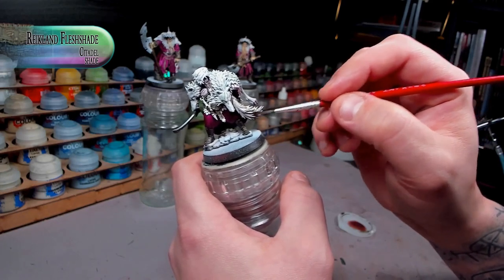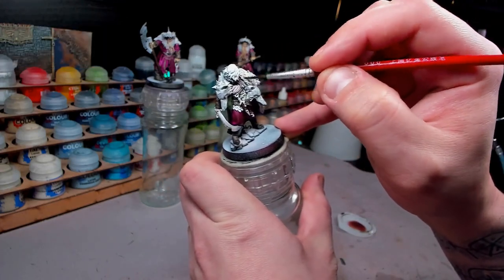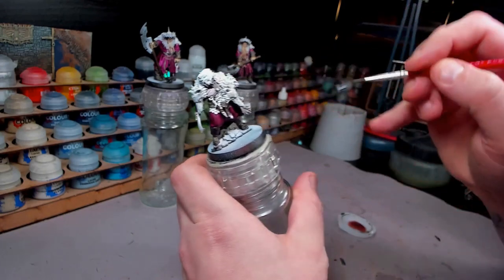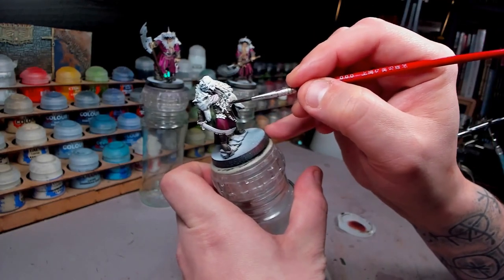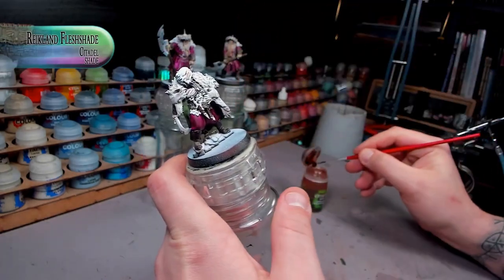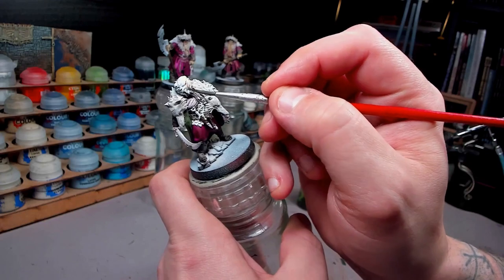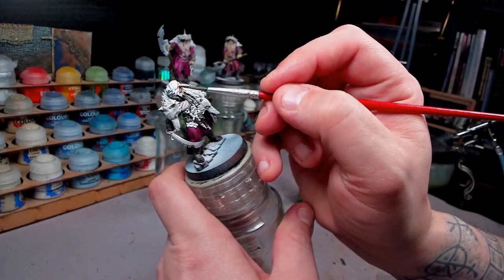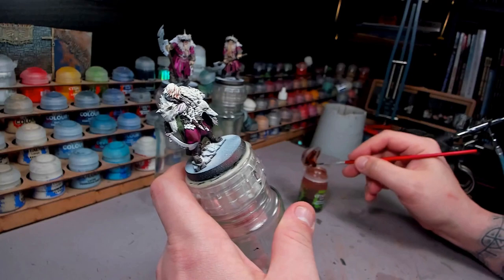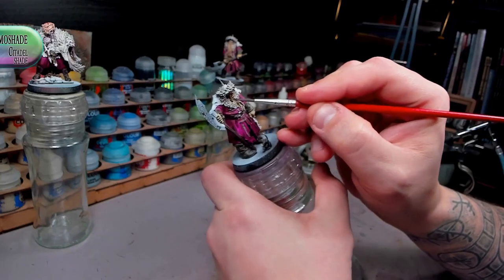Now to touch up on the wolf again - a little bit of Ritalin Fleshshade mixed 50-50 with Lahmian Medium, and just brushing that on. Giving it a little bit of a warmer undertone, which I felt was kind of lacking - it felt a little bit too marbly, too grey. It felt it needed a little bit of realism to it, so just a very thin layer over the entirety of the wolf gives it a little bit of a natural feel. However, for his hat, I'm putting Ritalin Fleshshade straight out of the bottle, and quite a lot of it. Just a small tone there - nothing as profound as from the contrast paints - but we will be adding to it later.